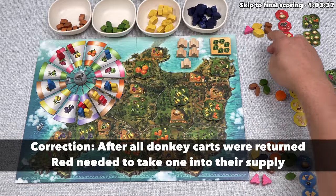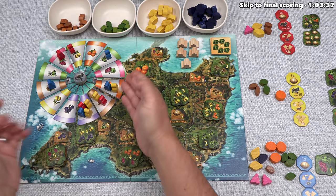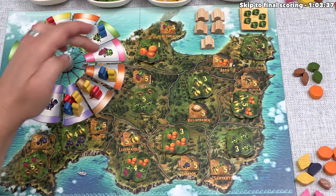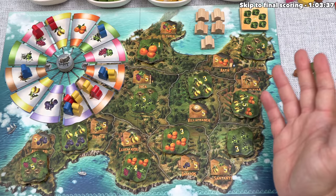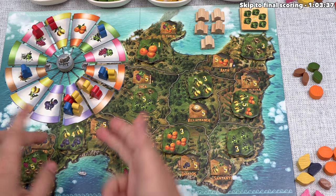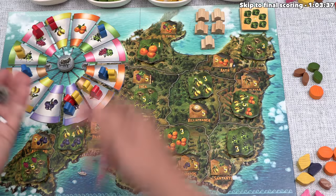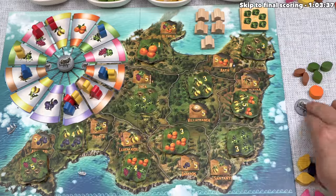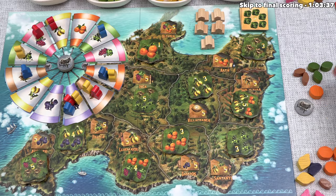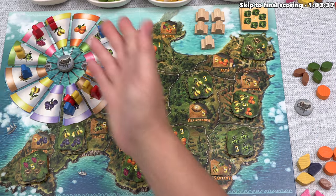It's our turn, and our farmers are clustered on the windmill. Our options are a single olive and a donkey cart, a fig, or five figs. I think the donkey cart is better — we don't really need five figs with no lemons to pair them with. We go four spaces, getting one donkey cart and a single olive. Looking around, that gives us the three olives we need, and we already have two almonds plus one orange — so we could do a five-plus-one or six delivery on our next turn. That was actually a great move for us.